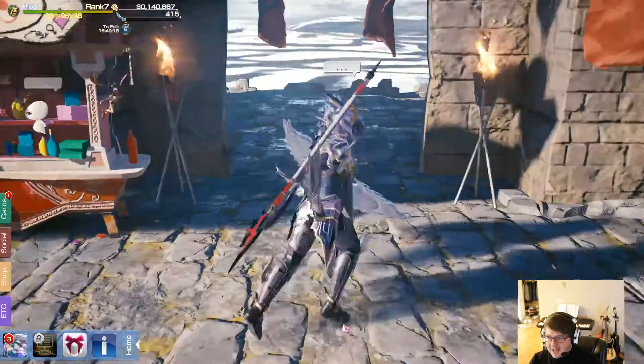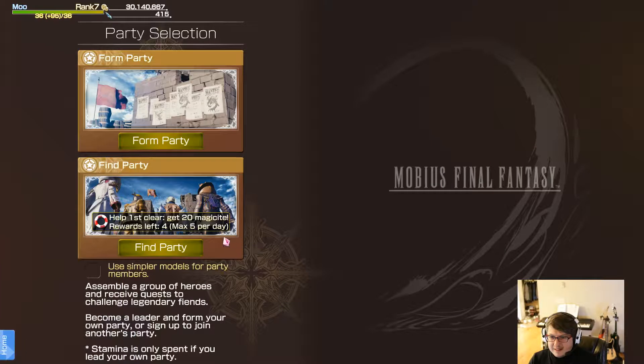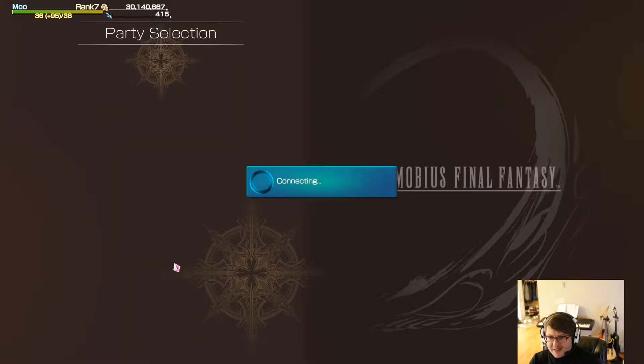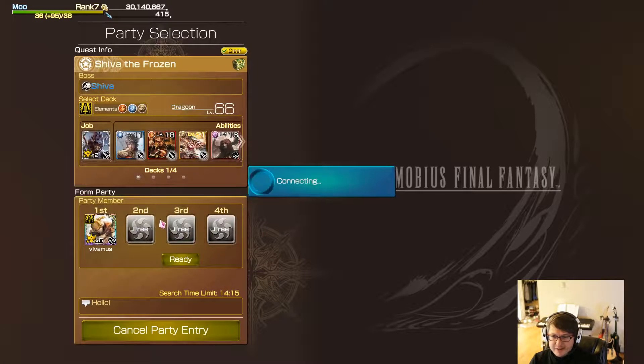But let's go into the gameplay so you can see how the multiplayer works. Let's first find a party and then we'll host a game so you can see how it works both ways. Let's join Shiva because there are three free slots there.